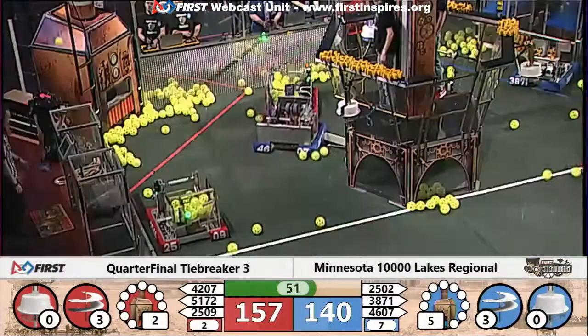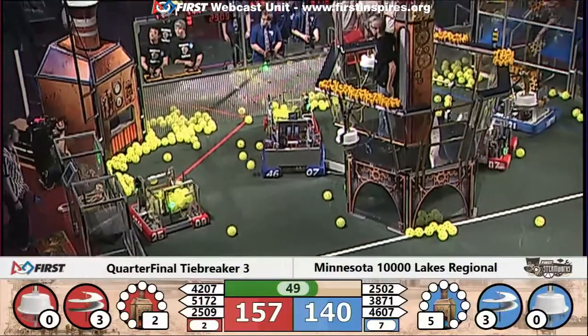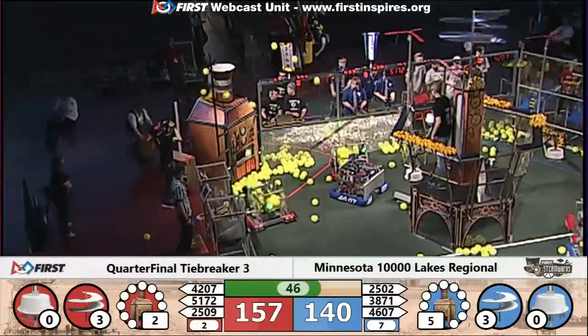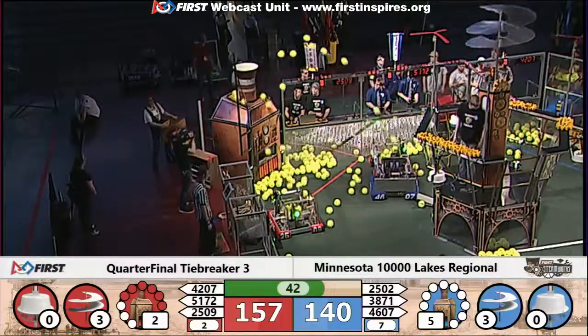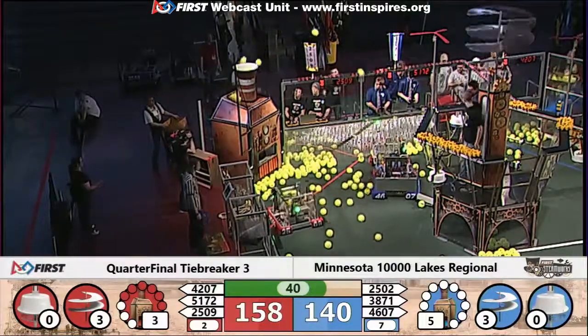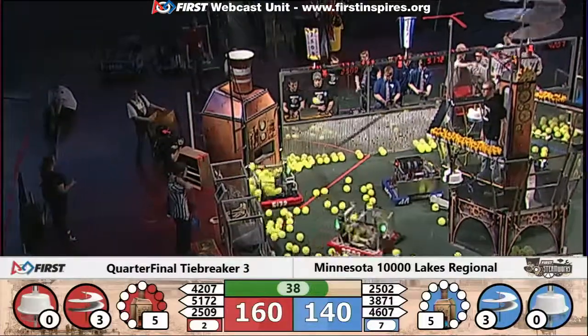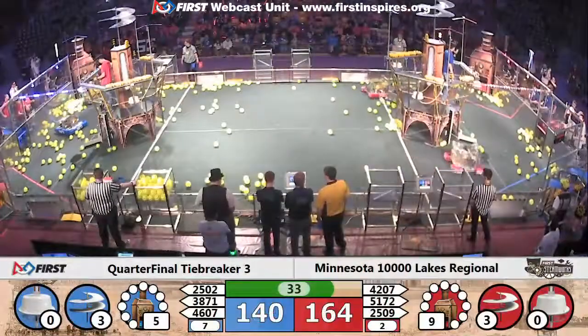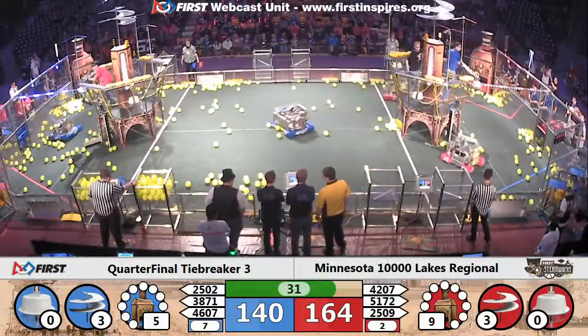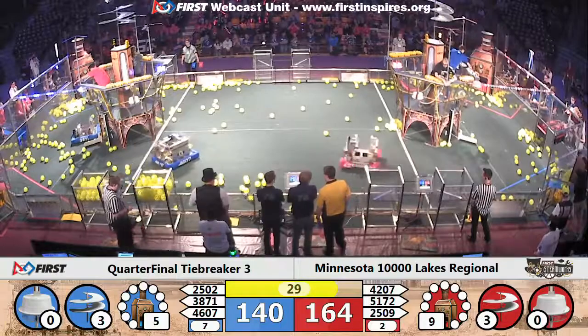Red Alliance has the lead, 157 to 140. The Gators again putting up some points into the high-efficiency goal. Their alliance partner, 2509 Tigerbots, putting some points up in the high-efficiency goal as well. 164 to 140.